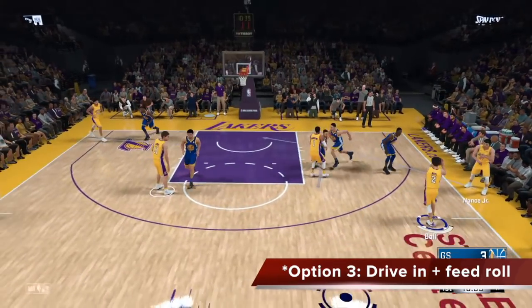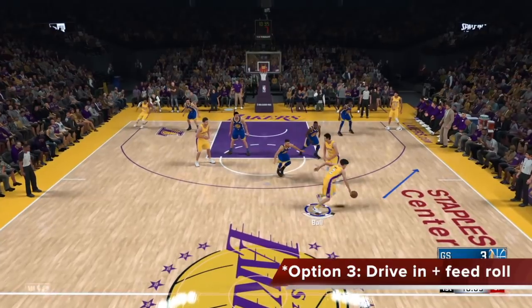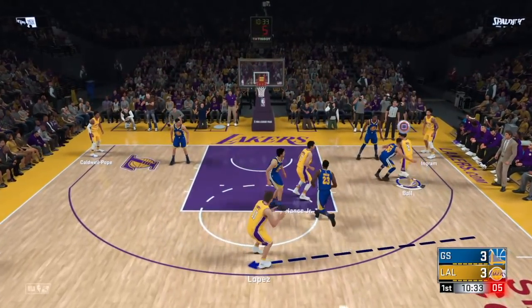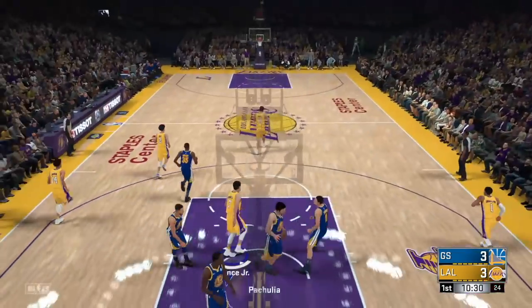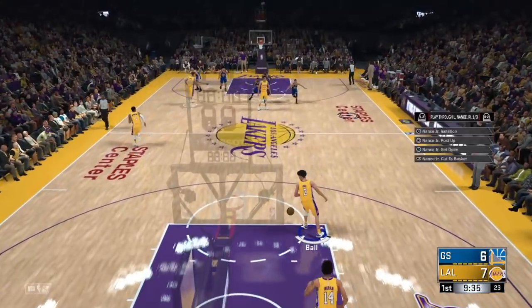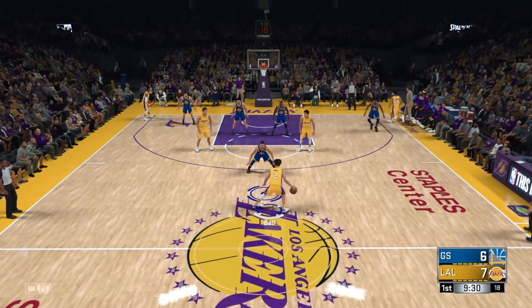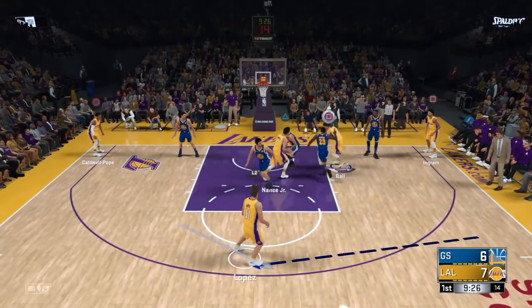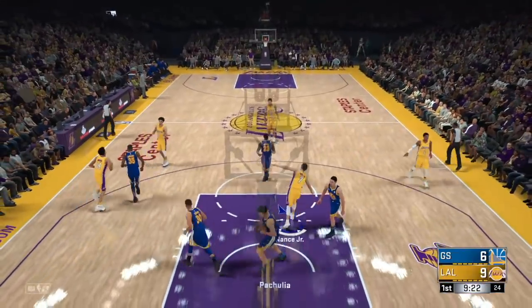Option 3 is driving in and hitting the roll man, because Nance initially rolls in anyway. If the roll is open, don't delay — get it to him. That's a nice clean easy look for your inside big. If they don't leave the pop man, this roll pass is going to be clear every time. Force the switch and he gets a mismatch he can finish with a standing dunk.